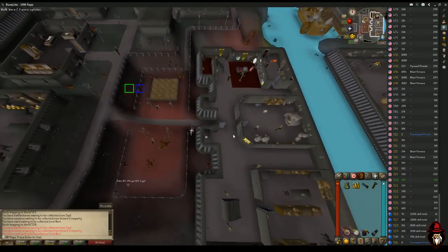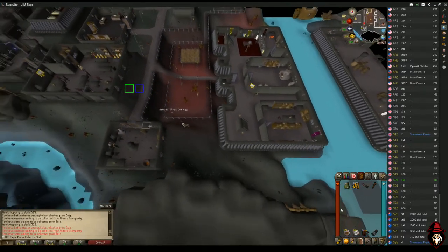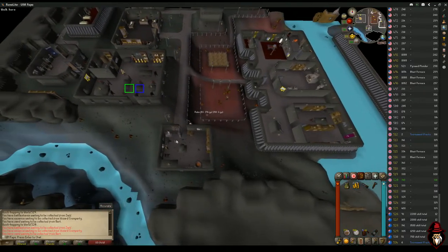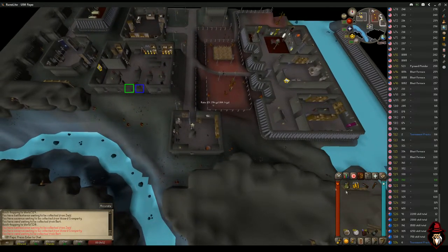The purpose of the Flamtaer bag is that it allows us to store 60 limestone bricks. So 60 in the bag plus 20 in our inventory gives us 80 per trip, which is 1,600 Construction XP per inventory trip. You need 20 empty inventory slots, the Flamtaer bag, coins to buy the limestone bricks, and a saw and hammer — which takes up another four slots.